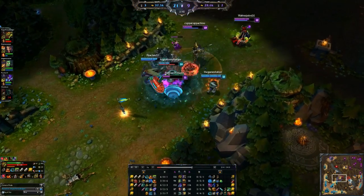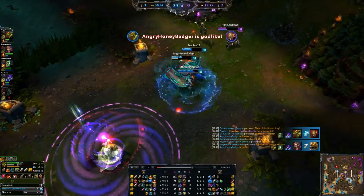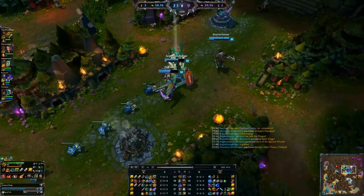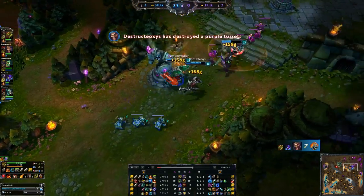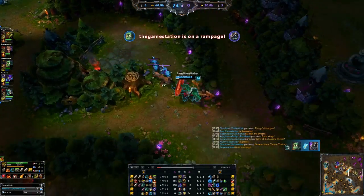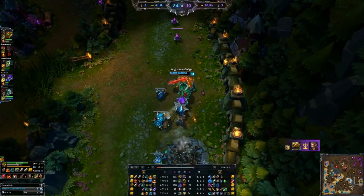That last Karthus ultimate showed me I'm not taking any damage from them, so at this point we can start building more damage — we're building towards the Brutalizer. We'll pick up another kill on Karthus as our team continues to chase. The Brutalizer gives cooldown reduction and more attack damage, so all of our abilities are going to hurt and scale better.